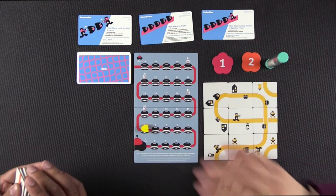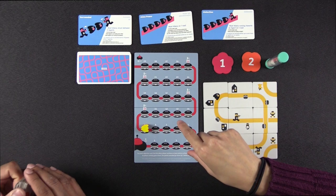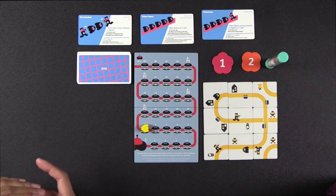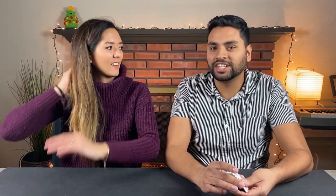Let's talk about our last three scoring conditions. We have Abduction: most aliens running towards an agent on one road, all aliens facing the agent. The next one is most aliens on one road. And then Surrounded: most aliens stuck between two agents on one road. So we have one goal — get a ton of aliens sandwiched between two agents on one road. Who can do it best? Ready, get set — go!